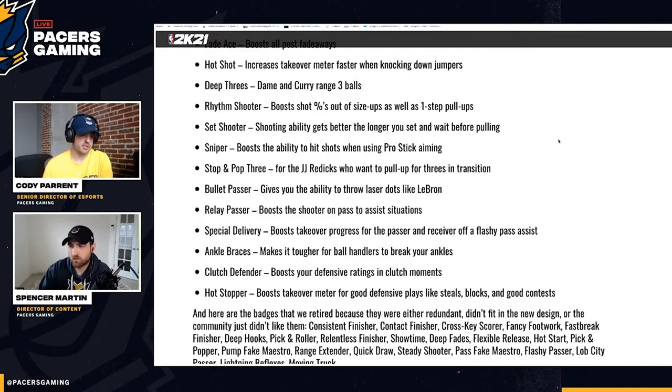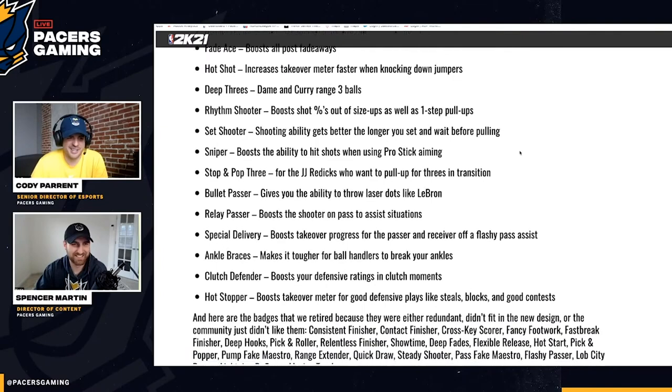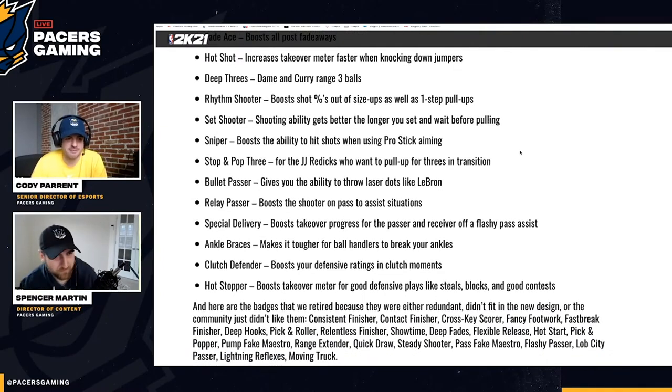There's a lot of stuff now affecting takeovers — increasing, decreasing, boosting. There's a lot of opportunity for takeovers to actually be used next year. Hopefully it's a lot harder to reach team takeover though. Blinders was specifically for contest from the side — peripheral defenders. So if they're straight on you, that's fine. But when someone's jumping from an angle and gets no contest, that's when it gets tilted.